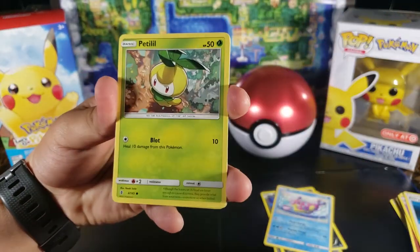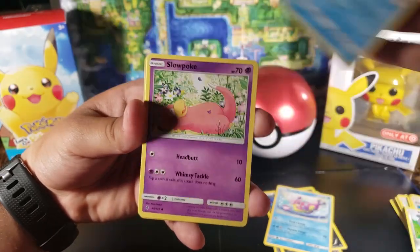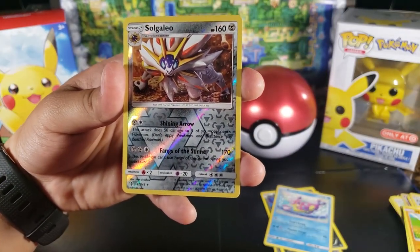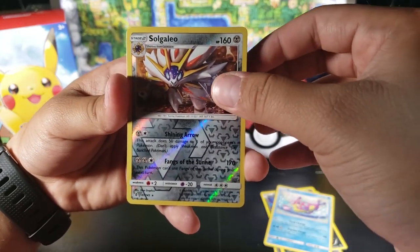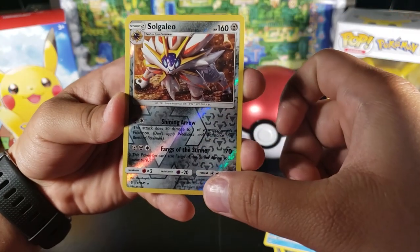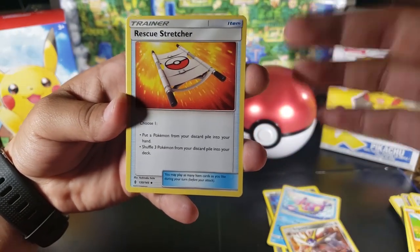All right let's see: Petilil, Beldum, Alolan Vulpix, Slowpoke, Machop. Tsareena — this is the rare and it's a reverse! A reverse rare — though I think I did the trick wrong since I'm not sure how to do it. So let me know if you guys know how to do the card trick for these packs. It's a rare but it's a reverse, so this is really good. I think I messed it up though.